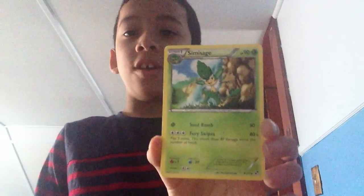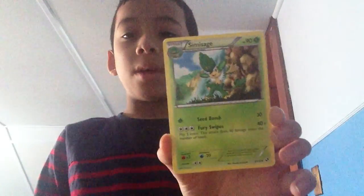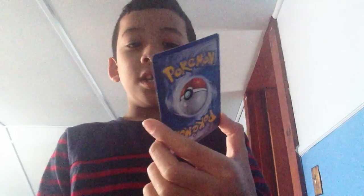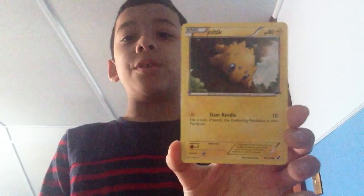Simi Sage, evolves from Pan Sage — Seed Bomb and Furry Swipes. Pretty cool, but my third favorite card. Joltik — 40, and Stun Needle.